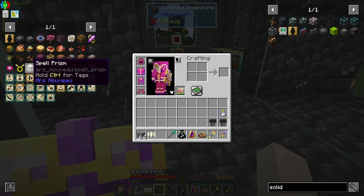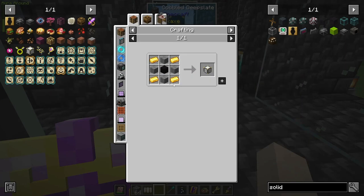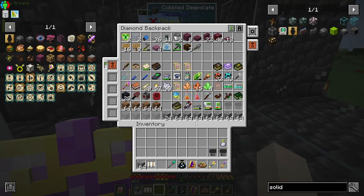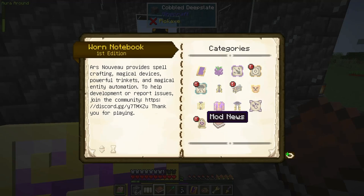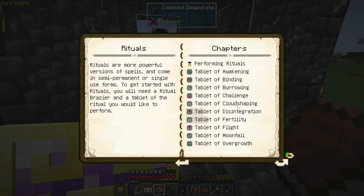The spell prism might be what I need to do the grow spell over there. There is a way to put runes on the ground — I read about that, it would be kind of cool. There are still so many rituals I haven't done. We could do the tablet of fertility.